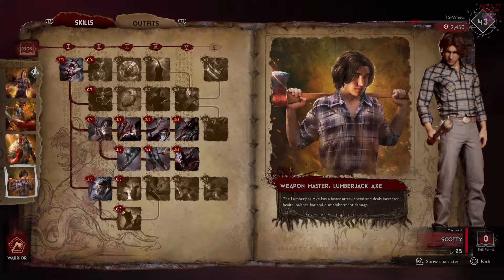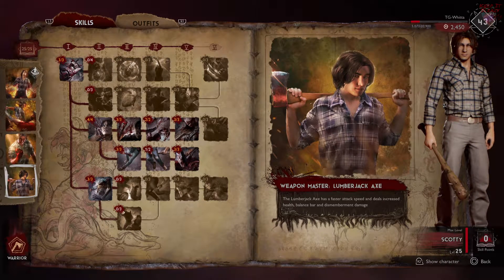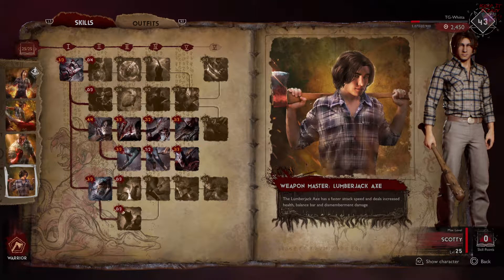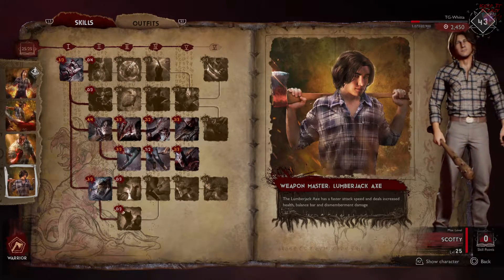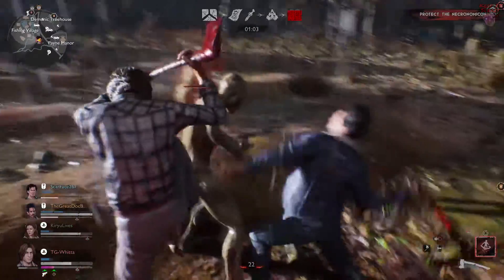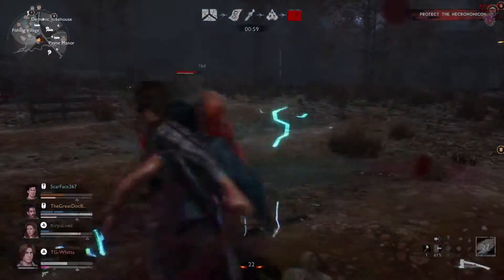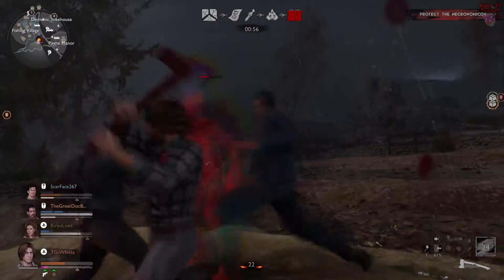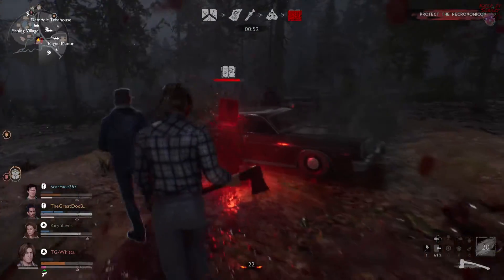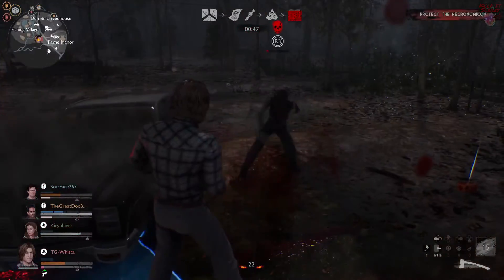Finally, we come to Weapon Master: Lumberjack Axe. Typically whenever you see a Weapon Master, it doesn't really make or break what you're going to do in the match. But when it comes to this build specifically, you're going to always want a Lumberjack Axe because of all the extra dismemberment. You're going to attack faster and it's also going to increase your damage, balance bar damage, and dismemberment damage. All that goes together and pretty much just makes this big giant mess for the demon to deal with.